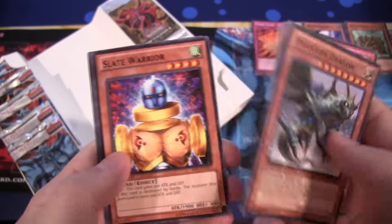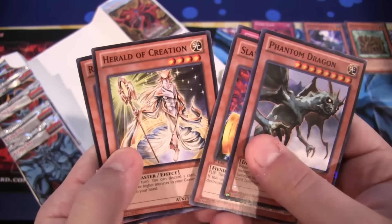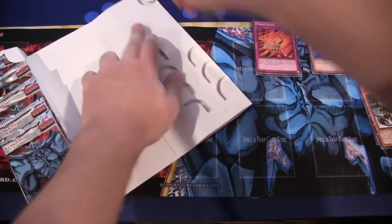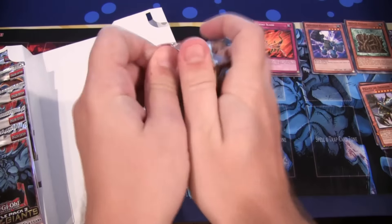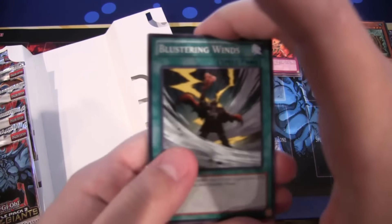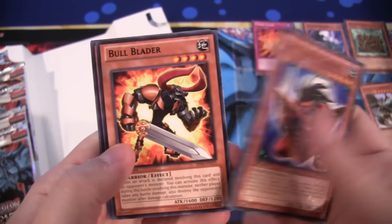Miniature eyes. We have Phantom Dragon and Slate Warrior. I always use Slate Warrior in the games — he's usually one of the first ones you get. Revival Gem, that's cool. I think it's Nightmare Troubadour where I always use Slate Warrior. We have Big Shield Gardener — that's cool, a little nostalgia there.